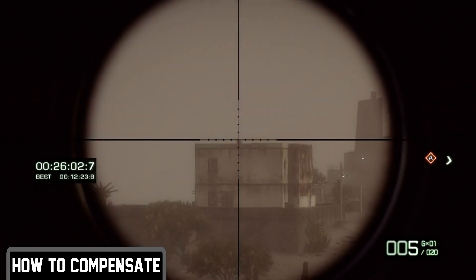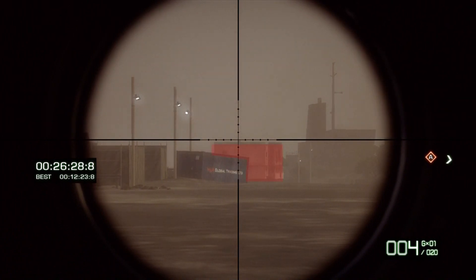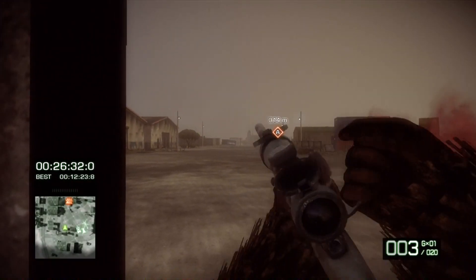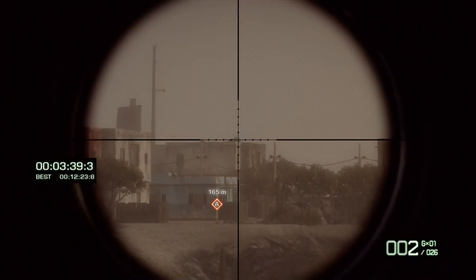As you can see, when aiming at the chimney from a fairly close range, the bullet strikes the target it was intended to. This is not the case, however, if we move back to a much farther range — now the bullet hits the house instead of the chimney when fired at the same location. To fix this, you must estimate the trajectory of the bullet when firing at targets from longer ranges.